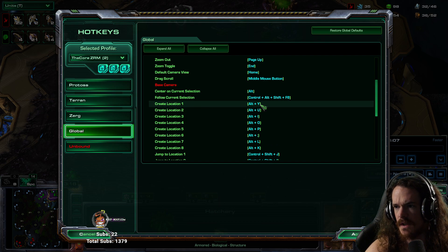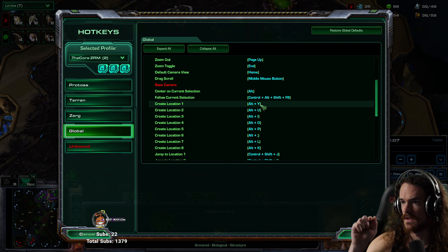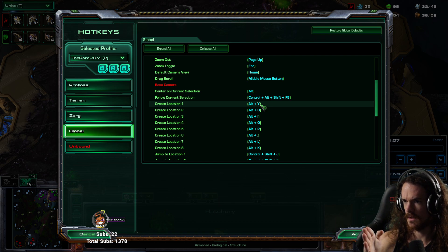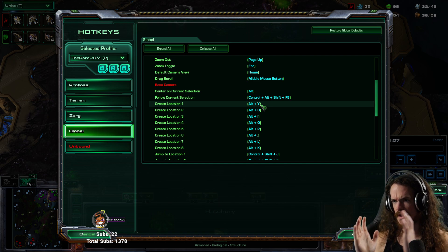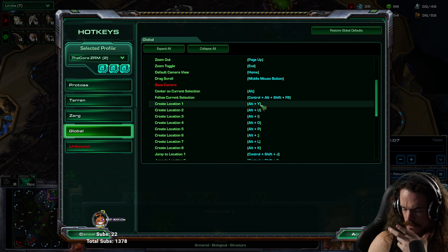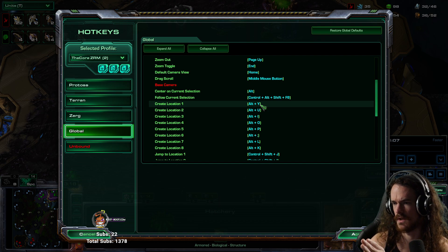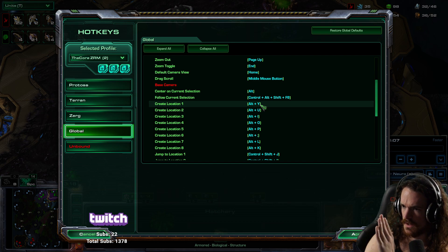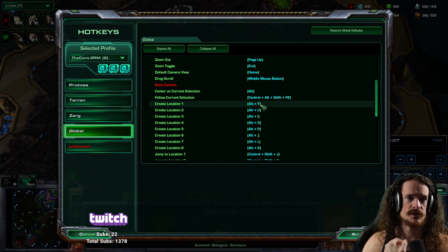It's Alt plus a key. So if I select a hatchery, hold Alt, then hit my camera key, it's automatically right in the center of the screen. That makes your mechanics a lot more consistent with where your town hall structure is relative to the screen — you always have your base in the dead center. That helps with jumping camera locations and injecting. You always have a hatchery in a consistent spot, which saves a whole bunch of time and makes your vision more consistent.